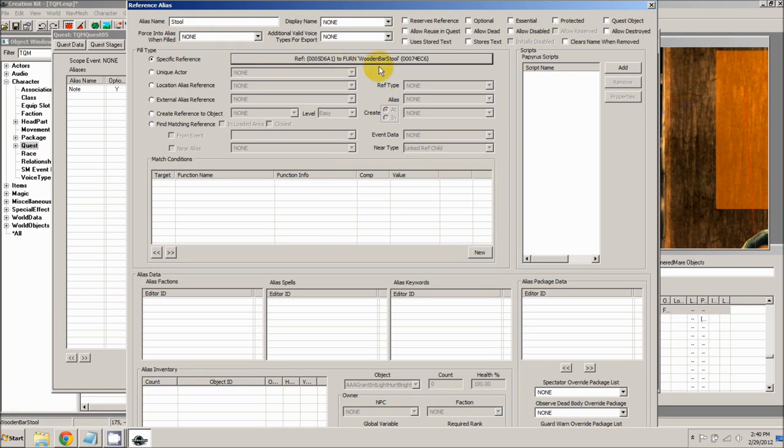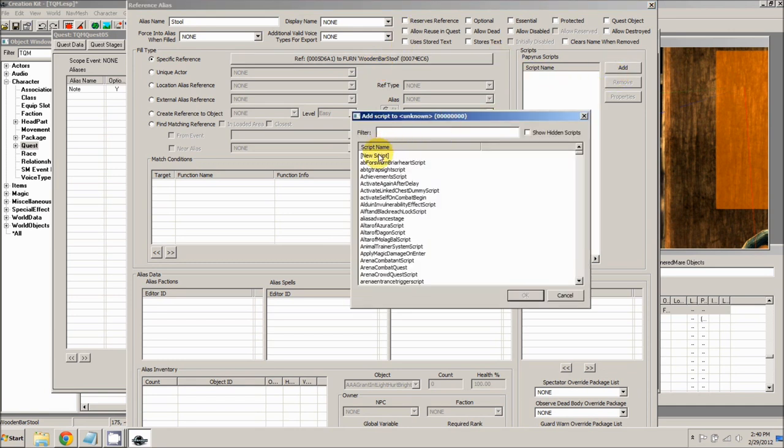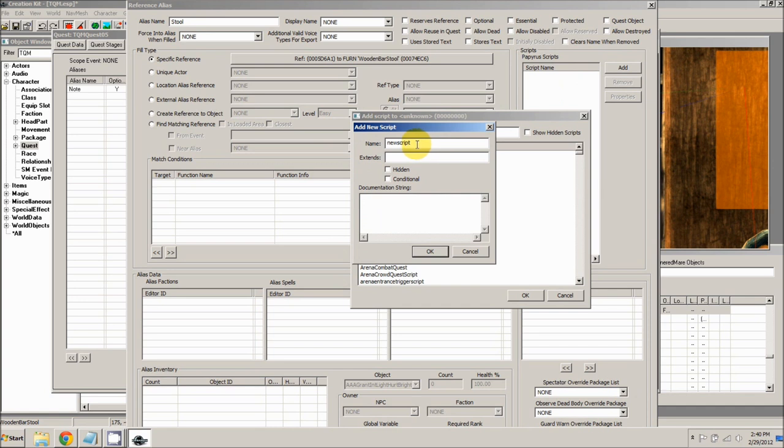We need to add a script to this so that when the player sits in this stool, it will progress the stage to stage 30 and actually complete the quest. Click add and add a new script. It's not extending anything by default, so type 'ReferenceAlias' in the extends field. We're going to call this script TQMQuest05StoolScript. Click OK.